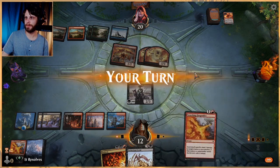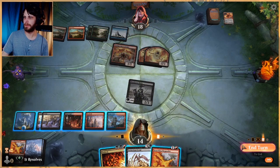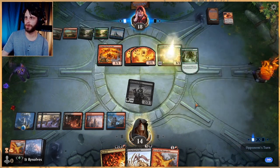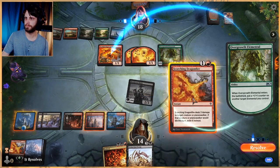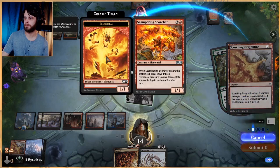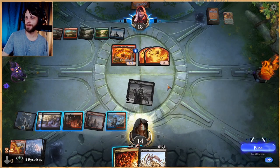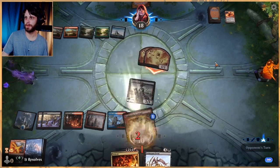We've got Extinction Event in hand so we can sit back and keep attacking. We're also mitigating a good bit of their damage. Let's just pass. Not tremendously worried — we'll see what they play. Let's get this out of there — we could Bedevil this but I kind of don't care to. I'd rather just Extinction Event and hit evens to knock everything down.